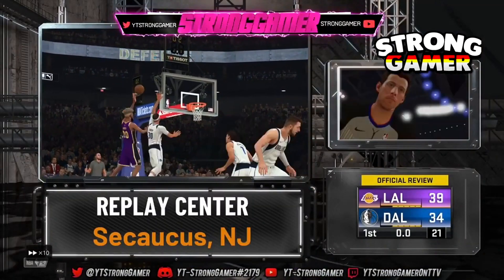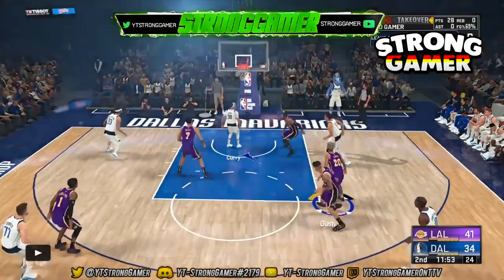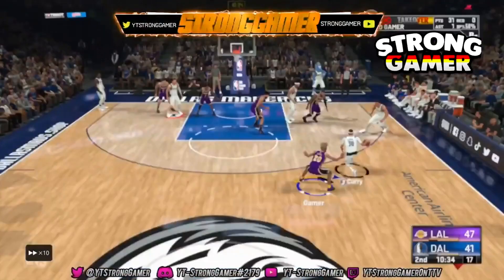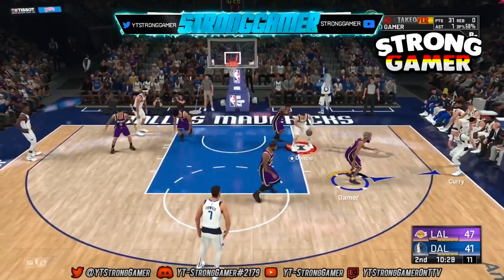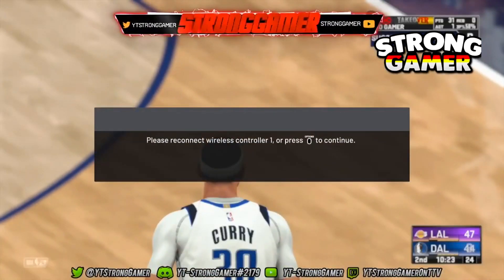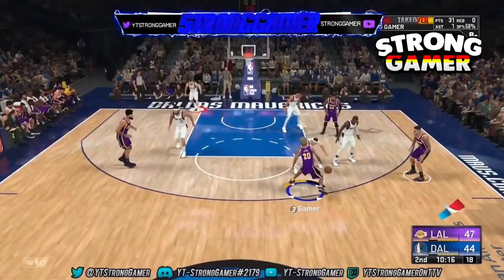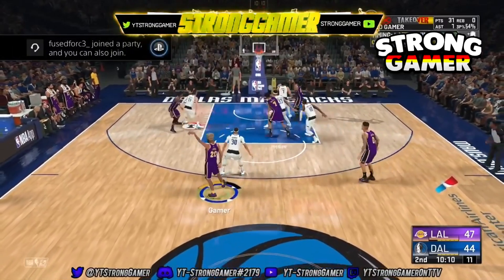We're in the first quarter here — I'm gonna cut to the third quarter since I'm doing the same method. All you have to do is get the ball in your hand, do a step back, and shoot it. Also, play defense if you're trying to get your defensive badges. Defensive badges are the only thing that will take a little while — the best way to get defensive badges is honestly in the Park, because you're constantly playing defense compared to MyCareer.